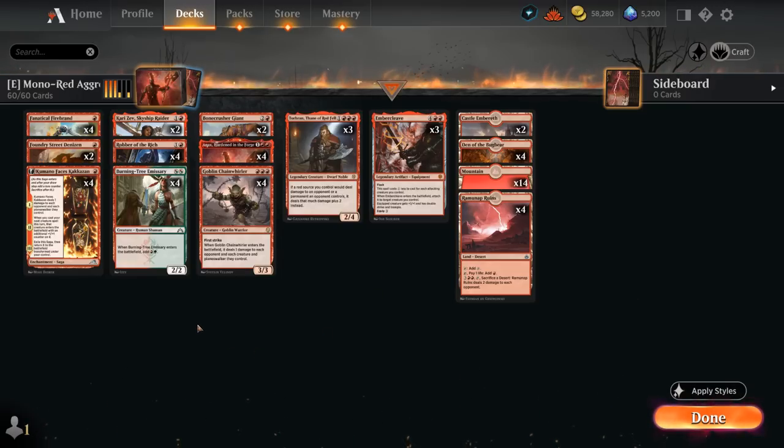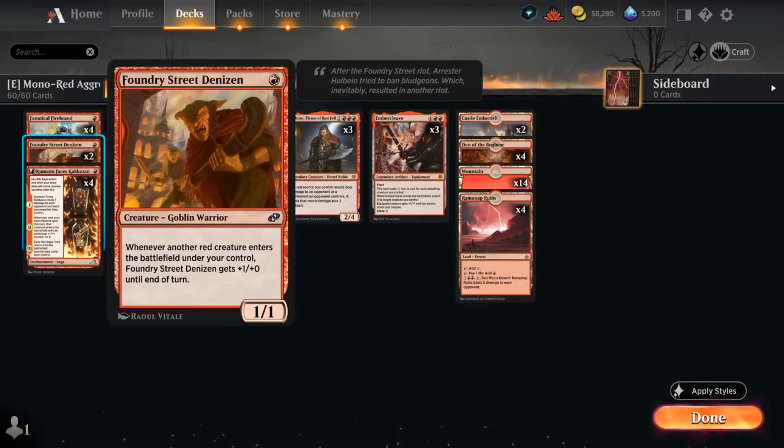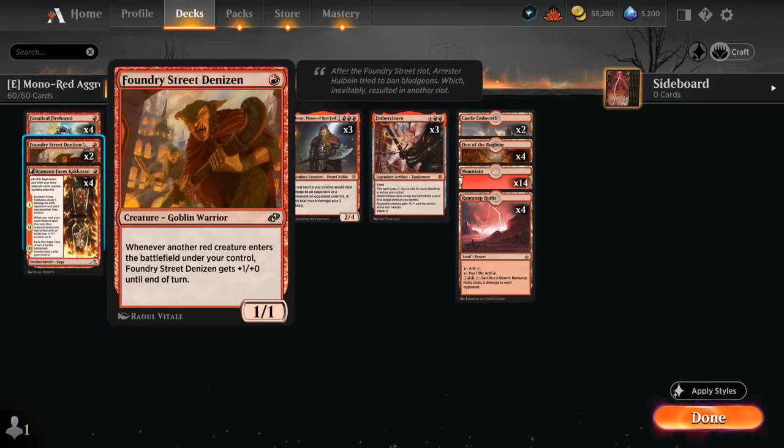Let's take a look at the rest of the deck. At one mana we've got a powerful addition in Kumano Faces Kakkazan, which will deal some damage, eventually put a counter on our next creature, and transform into a 2/2 creature with haste. We've got two copies of Foundry Street Denizen to round out our one-drops, and it's quite synergistic in a deck playing Burning-Tree Emissary, which lets us play multiple creatures in the same turn.